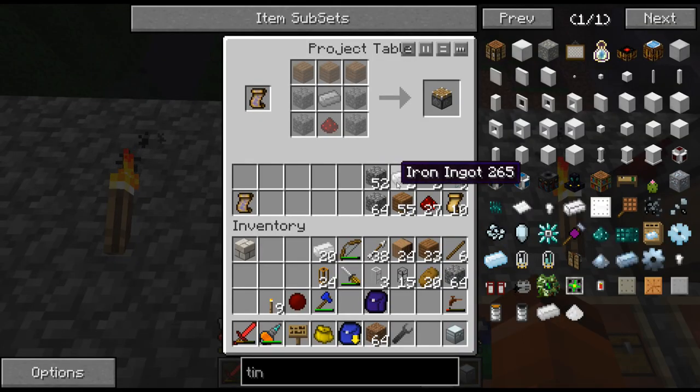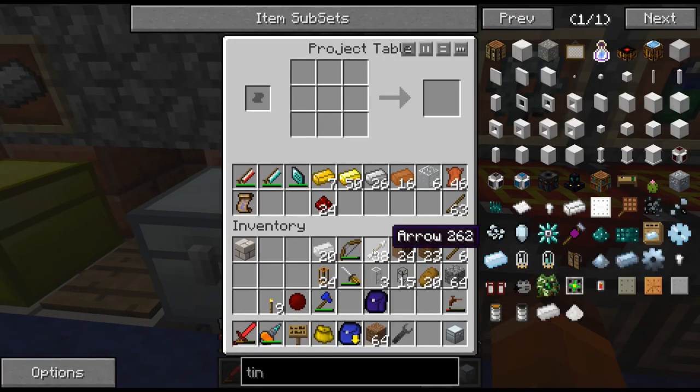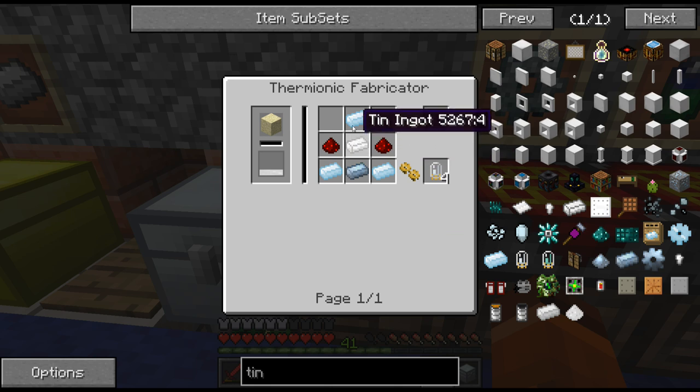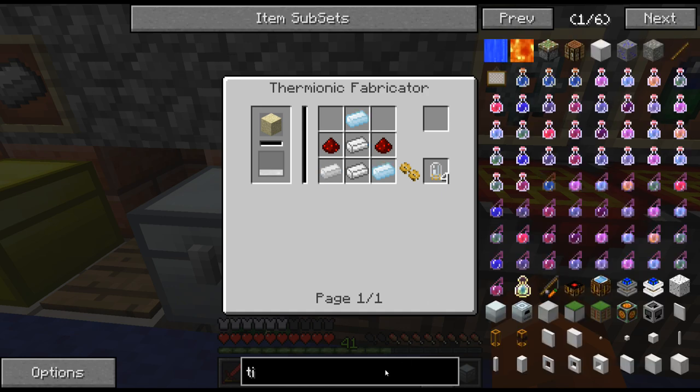It's another thing with all these project tables - you feel like you're running out of materials, but really it's just all tied up in all the different project tables. That doesn't seem even working. Tin ingots and redstone. Oh, and a thermionic fabricator? I did not know that!